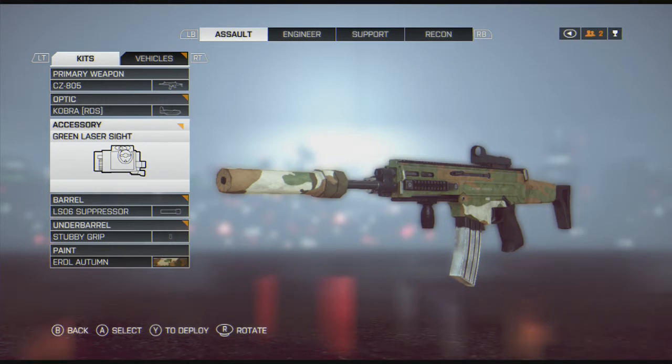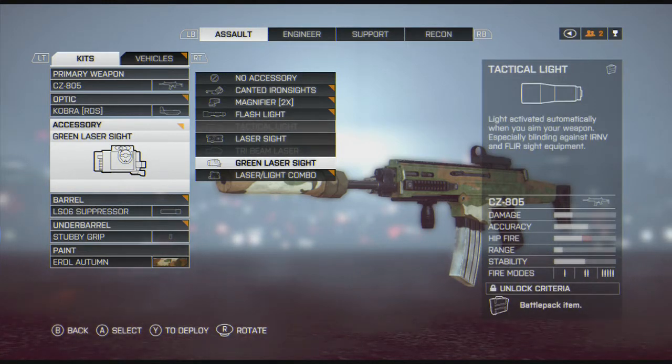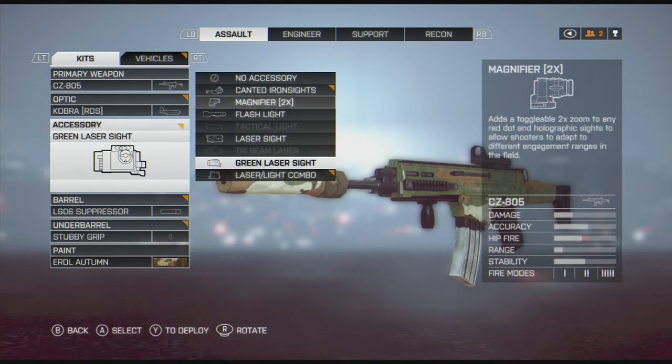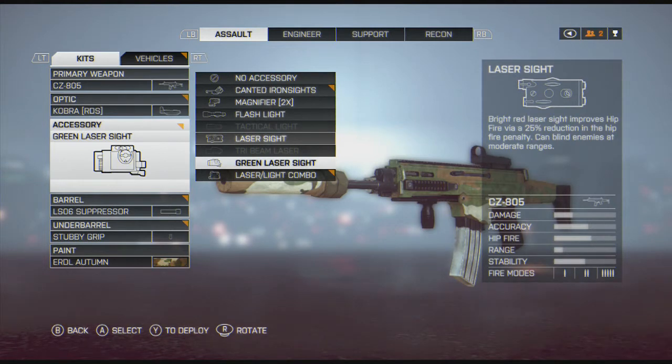Accessories — this is kind of preference. I tend to run either the laser sight or, if I have it on lock, I'm a big fan of the tactical light. The magnifier is kind of a waste, if you ask me. You're better off using a laser, even though it does give away your position, but you get that better hip fire.